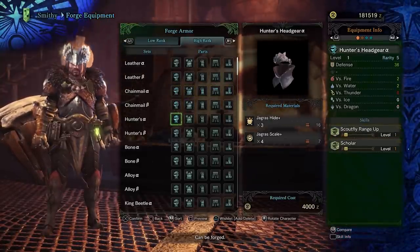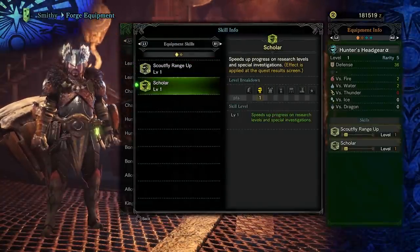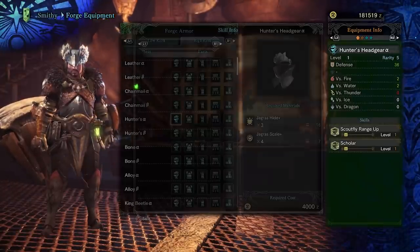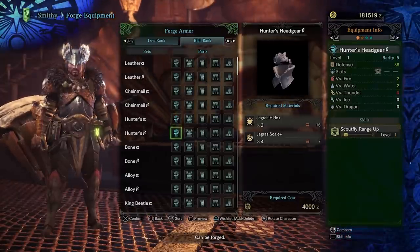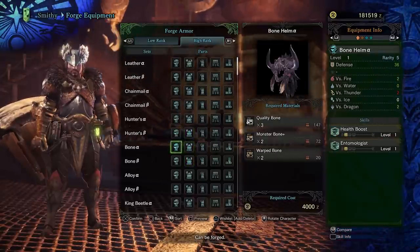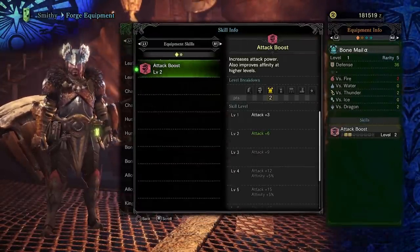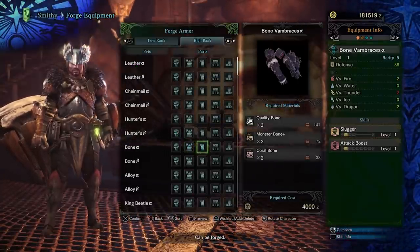You will need to make a choice between alpha and beta gear. Alpha gear has more skills, but sometimes has skills that aren't particularly useful. The beta versions usually give up skills for decoration slots. If you don't have decorations, the alpha sets are always better. If you have powerful decorations, the beta pieces are usually the better option as it will allow for further customization. These builds are reasonably effective and will be sufficient for getting you through the game. You may have skills that you favor on certain weapon types that aren't listed, and you should experiment to learn your play style.